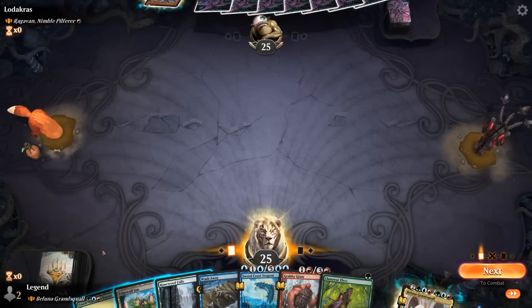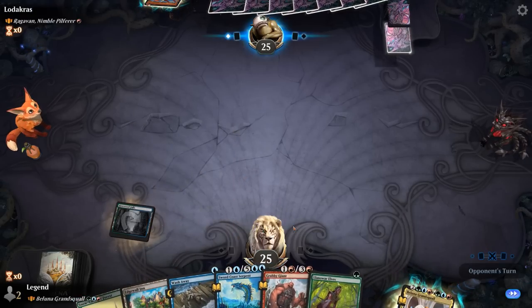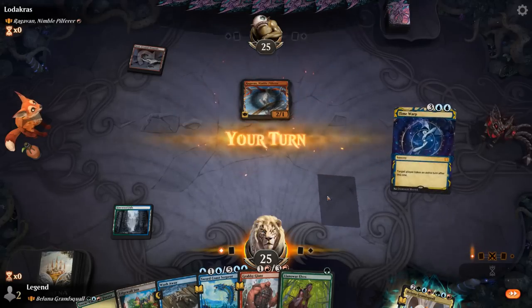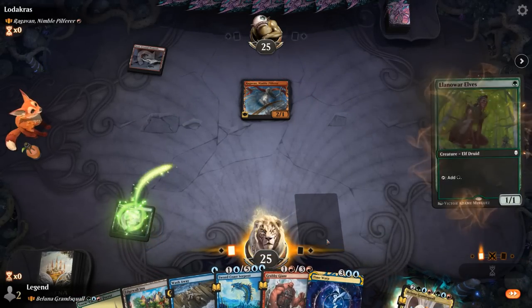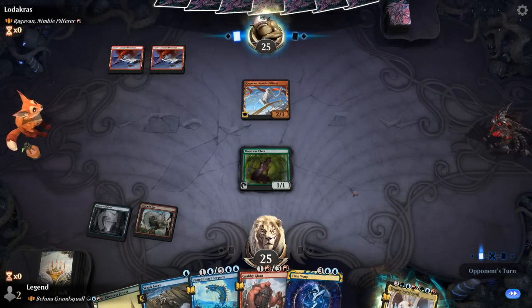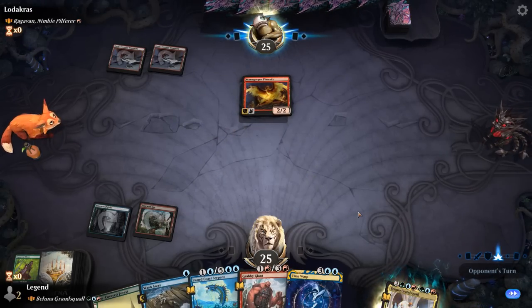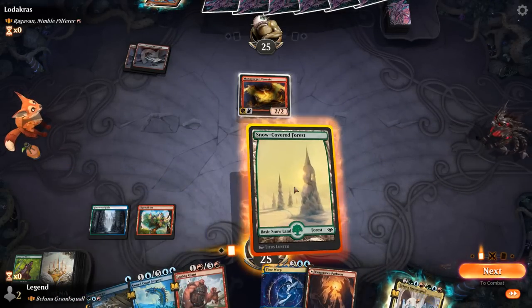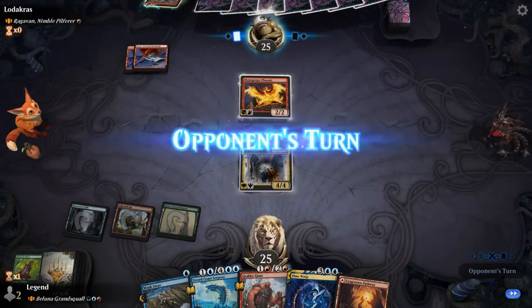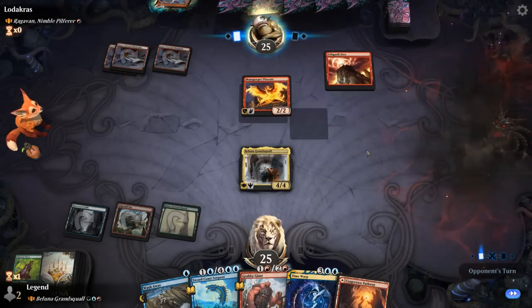Opponent plays Raghavan. This land sadly enters tapped so I cannot keep up Washaway. Maybe I just play a tapped land and then next turn play Elves as a blocker for Raghavan, which is unlikely to work. But the next turn we can play Belluna as a decent blocker. Phoenix — so we'll trade there. Gotta get Belluna down. Next turn maybe play Grabby Giant, keep up Washaway. Opponent plays Fury, which conveniently deals four damage to a creature.